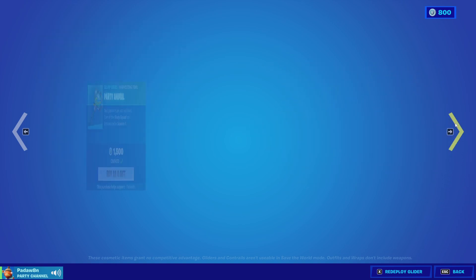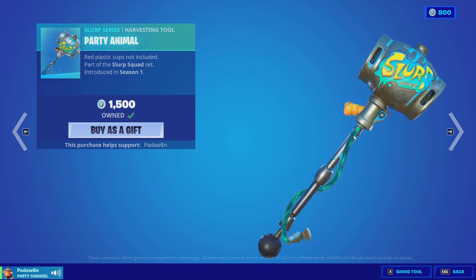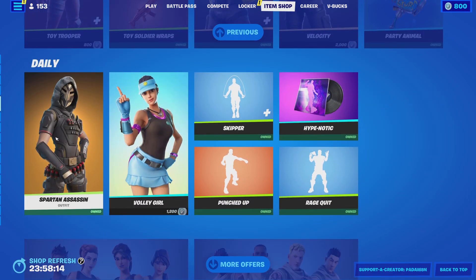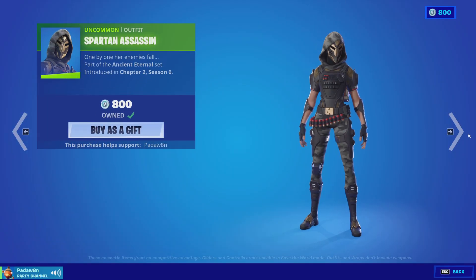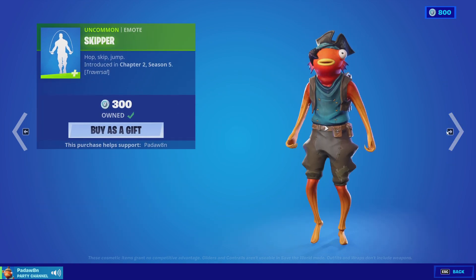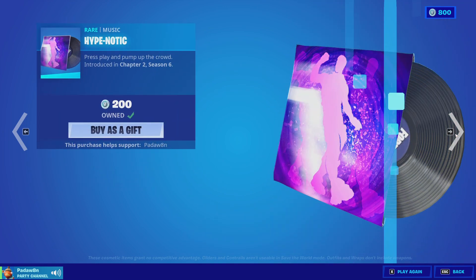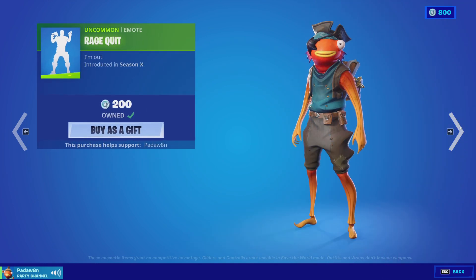We've got the Velocity skin with the Bomber Bag back bling, which only has one style, the Assault Bomber glider, and the Party Animal wrap — which I don't know why always comes with the Raptor skin, that's weird. We've got the Spartan Assassin skin and the Volley Girl skin with the Used Racket back bling, the Skipper emote, the Punched Up emote, the Hypnotic, and the Rage Quit.